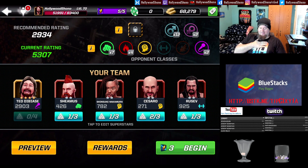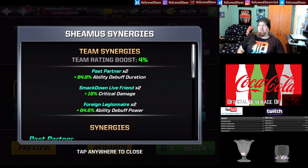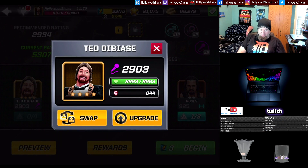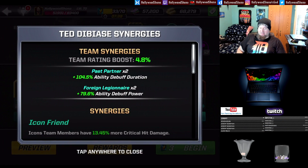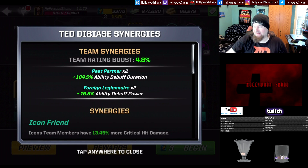If you liked this video showing off Ted DiBiase completely maxed out and my preferred synergy — Foreign Legionnaire and path partner — please give this video a like, comment, subscribe, share amongst your friends, and check out my other WWE Mayhem videos playlist on Facebook, Twitter, Twitch, and Instagram at HollywoodShowKnowsGod. That is some really powerful synergy. If your idea is to main Ted DiBiase, that's the synergy I'd go with. Thank you guys for watching — hope you guys learned something. Have you guys pulled your own Ted DiBiase yet? Have a wonderful day.